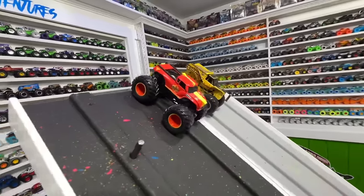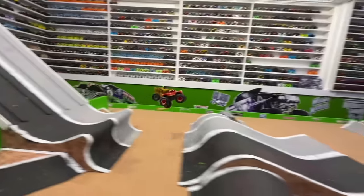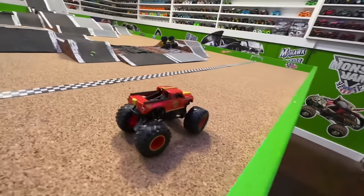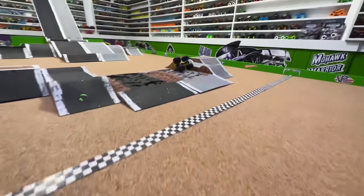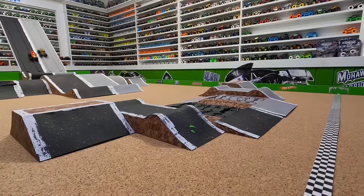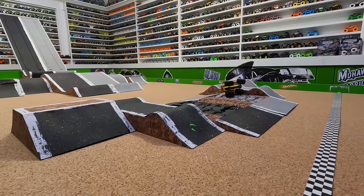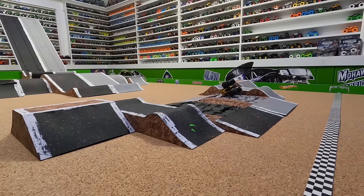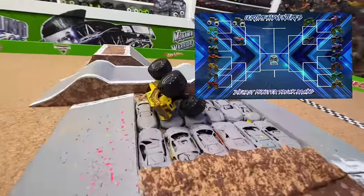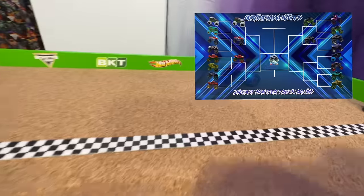Up now we have Radical Rescue in the black lane taking on Earthshaker in the gray lane. Let's go racing. Radical Rescue starts to pull away. Big jump - hard landing for Earthshaker as it has issues off the second jump. Big crash and Radical Rescue smooth over the cars to take the win. From the track cam, Radical Rescue starts putting the power down, pulls away into the first jump. Earthshaker lands hard on the front, kicks up hard, landing on the back - big crash as Radical Rescue takes the win. Series 8 has just always been so fast and Radical Rescue moves into the next round.